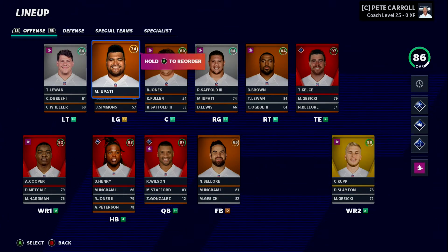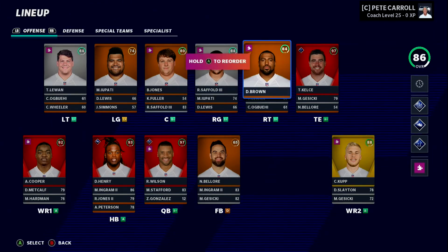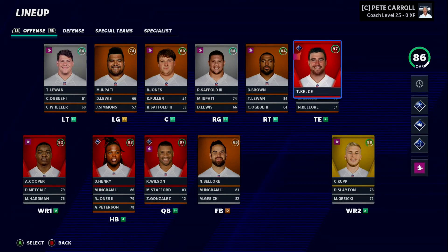For the offensive line, for the sake of the simulation, I mixed the Derrick Henry Titans offensive line and Russell Wilson's Seahawks offensive line, since those are the guys blocking for them. So we have Taylor Lewan from the Titans, Duane Brown from the Seahawks, Ben Jones and Rodger Saffold from the Titans, and Mike Iupati from the Seahawks.